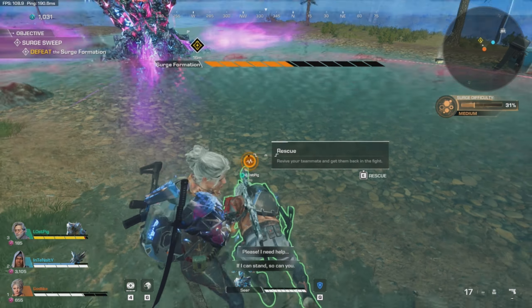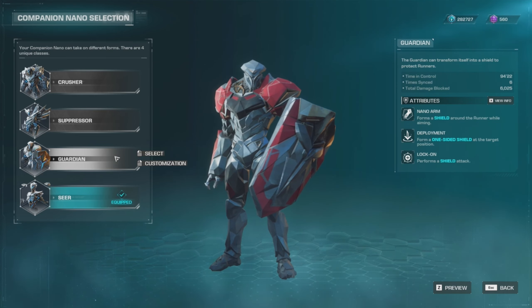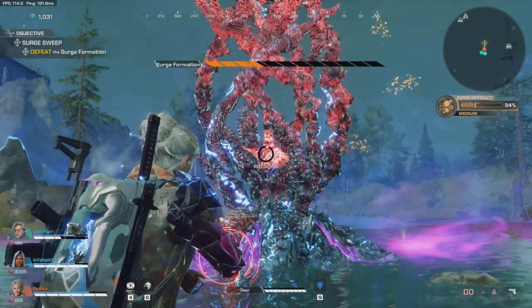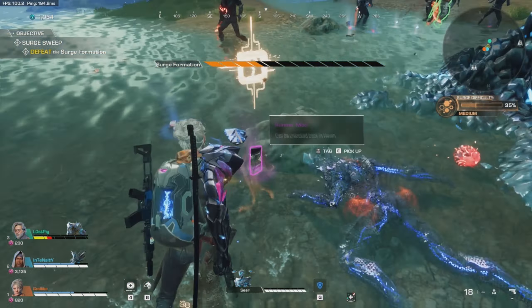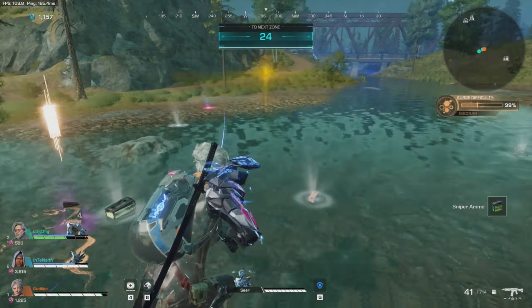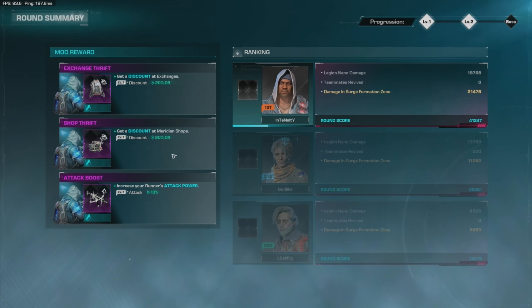All the companions are very useful, so it doesn't really matter which one you go for. The Guardian can transform into a shield to protect runners — while on the Nano Arm it forms a shield around you while aiming, similar to Gibraltar's shield in Apex Legends when you ADS. It doesn't tank a lot but it's decent. When deployed, it creates a one-sided shield at a target position, which is nice if you want to set up a sniper position and need cover. My personal favorite, however, is the Seer.